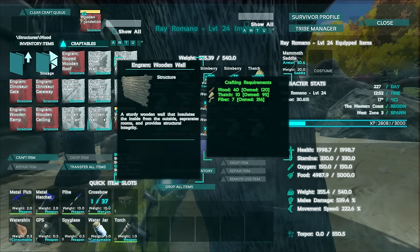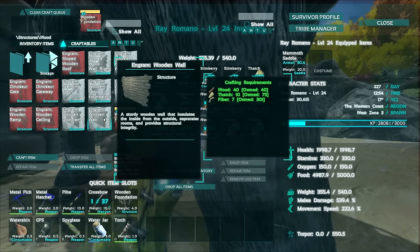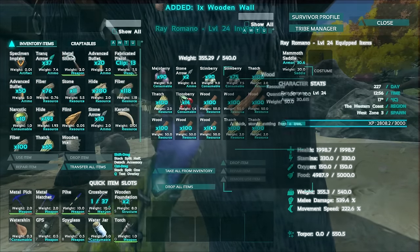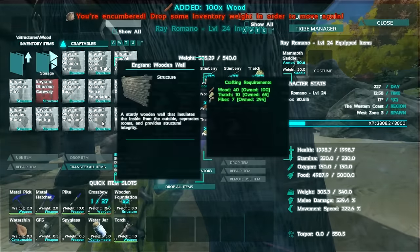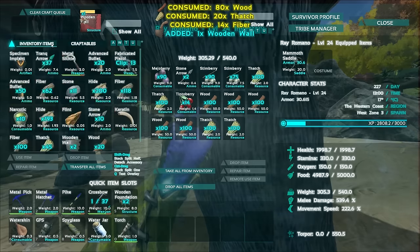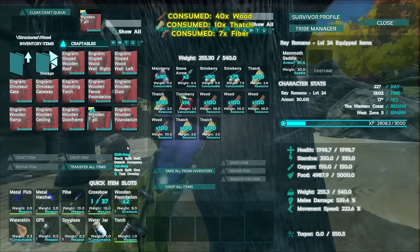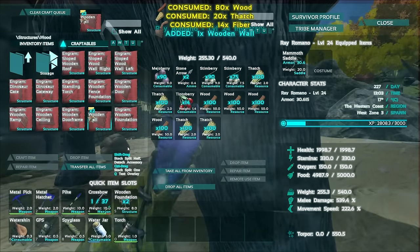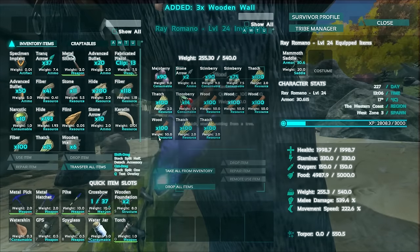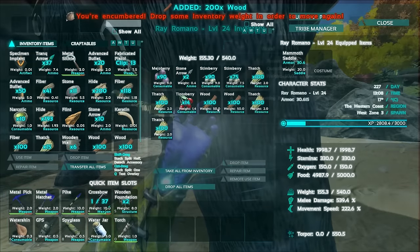I basically dumped his entire inventory as best I could just because I knew this was going to be problematic if I didn't. I have a ton of fiber on me — I kept that because it's lightweight. It's amazing how quickly you can grab all that stuff when you're using the scythe. I don't know why I never got around to one of those sooner — I absolutely should have. Let's go ahead and grab some more wood. Let's do some more walls here. I made 18, 19, 20 or so just to get started, but that's not going to be enough.